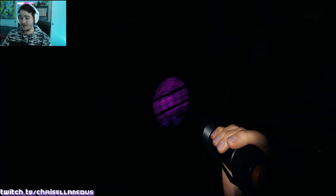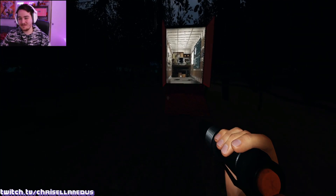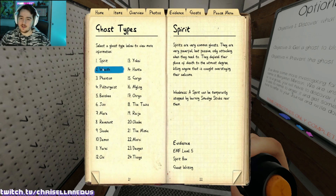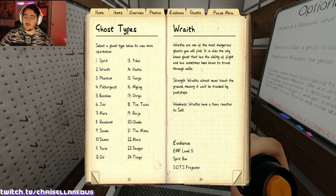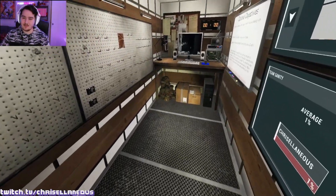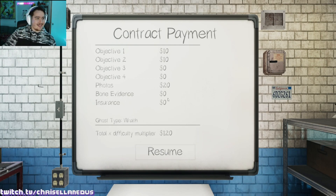He didn't even step in the salt. Alright, we're done — we've done everything we can, I'm not hanging around after that nonsense. Wraiths have a toxic reaction to salt. Wraiths can almost never touch the ground, meaning they can't be tracked by footprints. I'm gonna go Wraith — I think this makes the most sense. Raiju doesn't fit, Oni kind of doesn't make sense either. Wraith at least makes sense. Spirit box is iffy sometimes — I'm calling it. What is it? Hooray! Hallelujah!